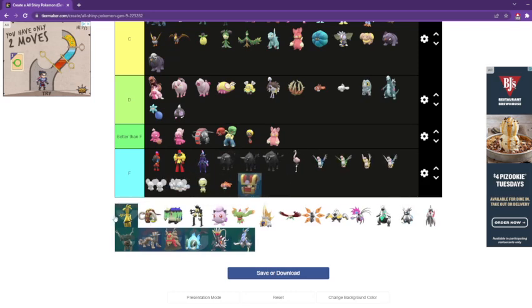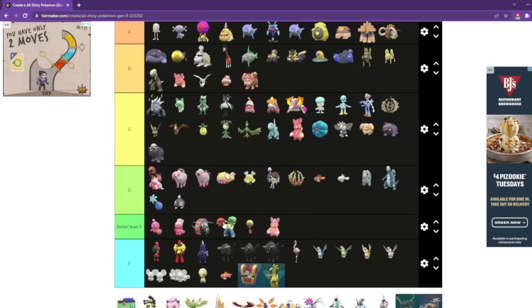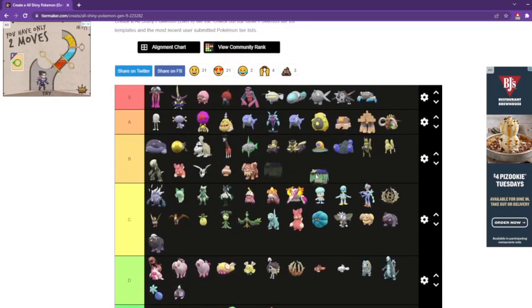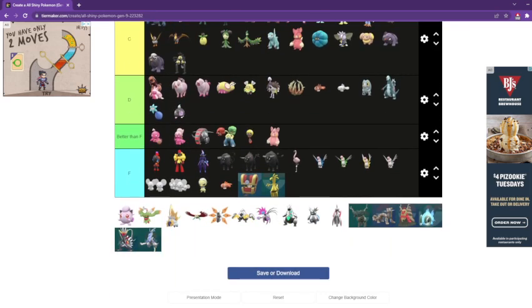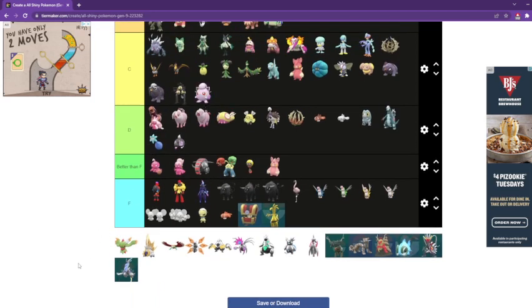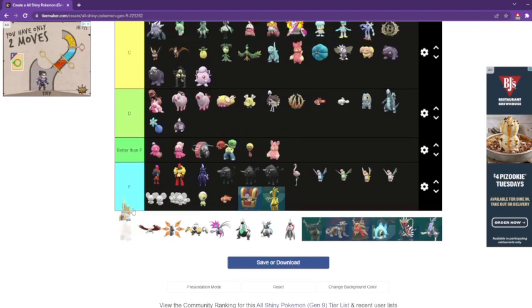This is F. That's F. Those are both F tier — I can barely notice the change. If I saw that in the density of sparkles, I would not go for it. Great Tusk can easily join its A tier crew. This can join its B tier crew. This can join C tier — it's really not good; I don't honestly like it. This can also join C tier — I don't like the purple end. That's an A tier — that can join its A tier friends. That's an A tier.